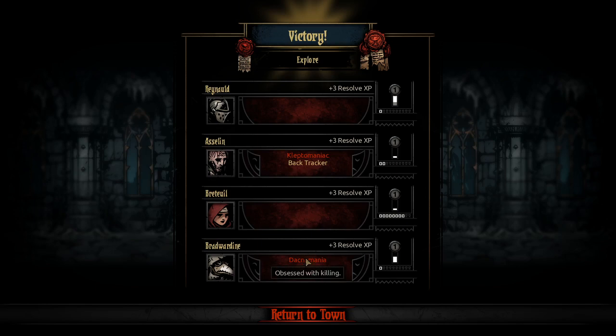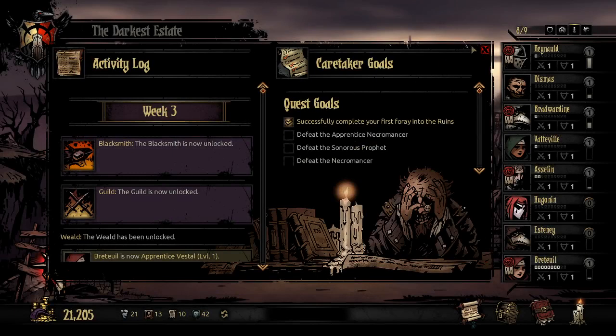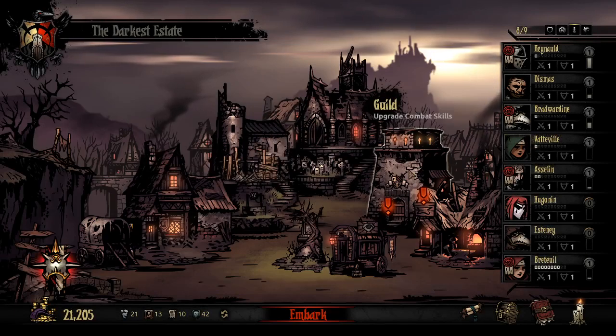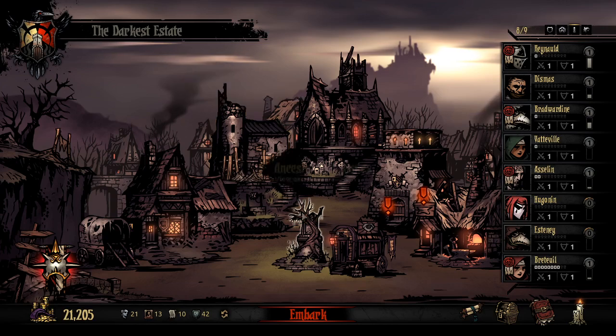Now I have two kleptos. Nobody gives a crap about no stress penalty when walking backwards — you only do it like two feet anyway.